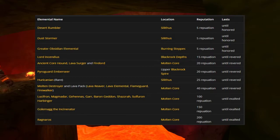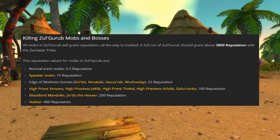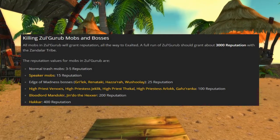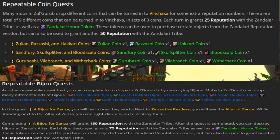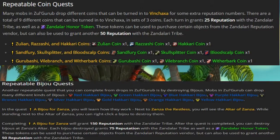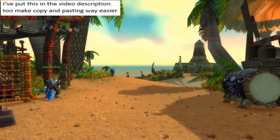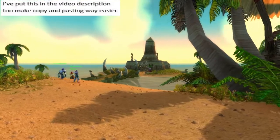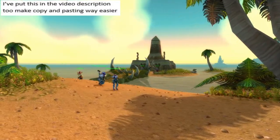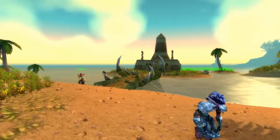The Zandalar Tribe are pretty similar — killing stuff in ZG — except it's a lot easier with the BOE coins and Bijous that are droppable throughout Zul'Gurub and can be turned in for tons of rep. So if you haven't got this one already, you can just kind of buy it. I'll share a macro later in the episode which makes handing in tons of stuff at the same time way easier, as there are tons of reps where you just have to hand in huge quantities.